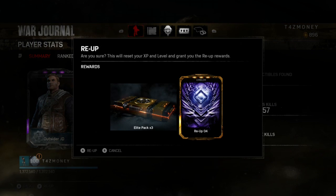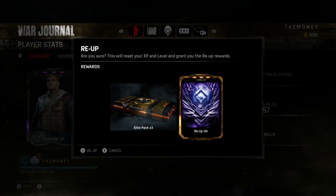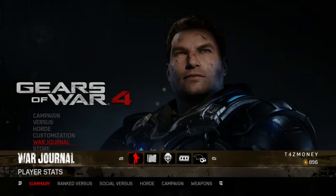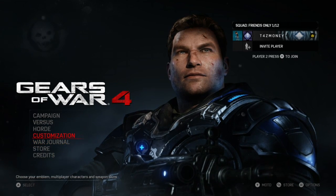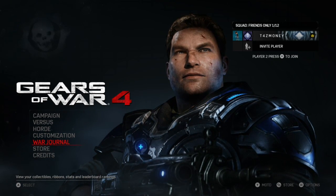As you can see, you get three elite packs and a really cool emblem for re-upping for the fourth time. It's like a purple diamond. There it goes — I am back at level one. Really cool!